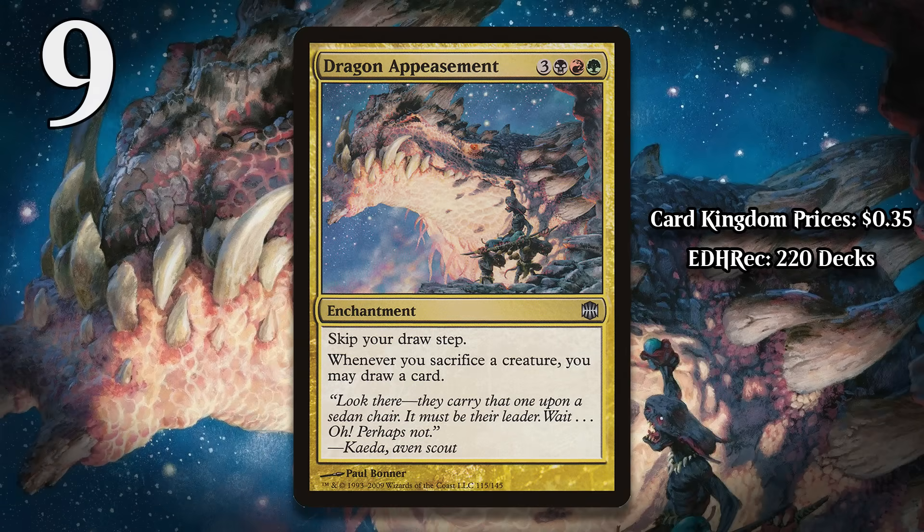At number 9, I've got Dragon Appeasement. Of all the cards in this list, this is probably the one I'm going to get the most pushback on. For three generic, a black, a red, and a green, this enchantment makes you skip your draw step, but you get an additional effect in exchange: anytime you sacrifice a creature, you can draw a card. The ceiling here is fairly high, and there are going to be times where you can just combo off with this, but there's a huge problem. Up front, this doesn't do anything and you just spent six mana. If your opponent finds a way to kill your sacrifice outlet before you go off, you're never drawing another card again. That kind of thing happens a lot when people play this card. The risk just isn't worth the reward. There are many better payoffs for sacrificing creatures that cost less mana and don't come with this massive risk.